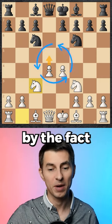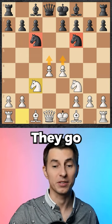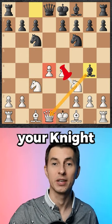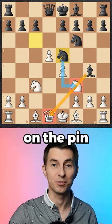Now black feels annoyed by the fact that you can drive away one of his knights by pushing your pawns forward, but black is still optimistic — they go Bg4, pinning your knight. You push the pawn forward; it feels passive for black to go back, so they go knight e5, capitalizing on the pin.